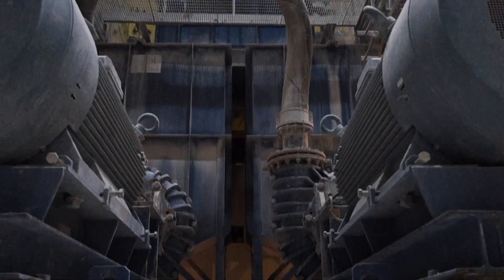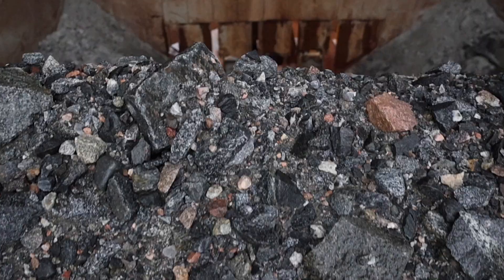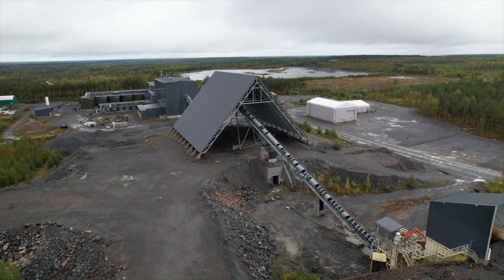For the crusher, we've got a C160 Metso as a primary crusher — a jaw crusher. We normally break material down to about minus 90mm, where it is then tipped onto a stockpile which we refer to as the church.